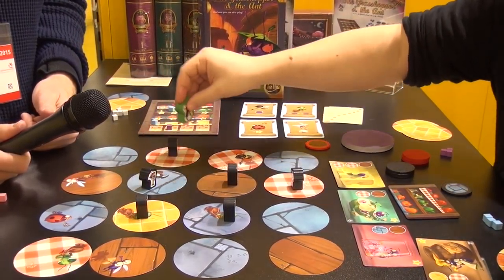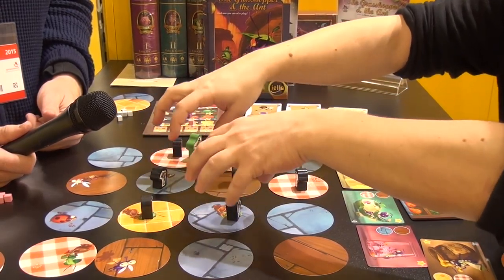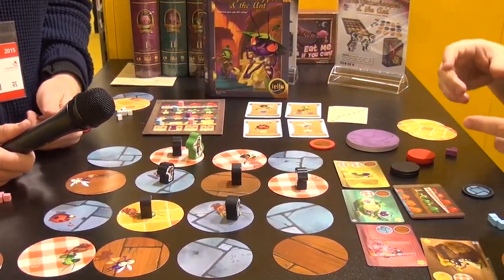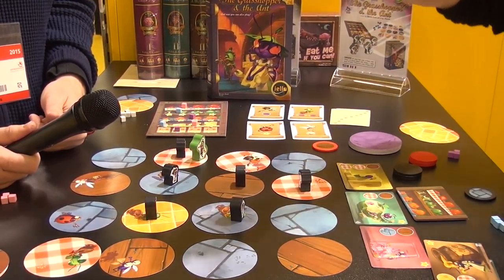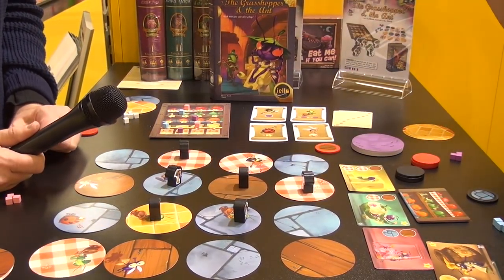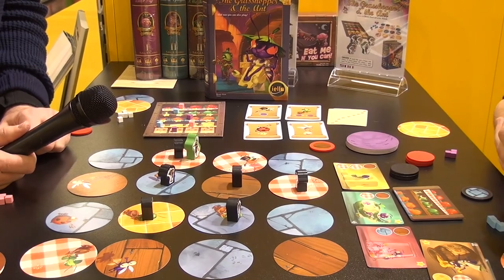The ants play another turn. If the grasshopper failed, the ants take the tiles — all the matching tiles with an ant's pawn on it — and the role of the ants turns. The grasshopper role always turns if we are playing with more than two players.